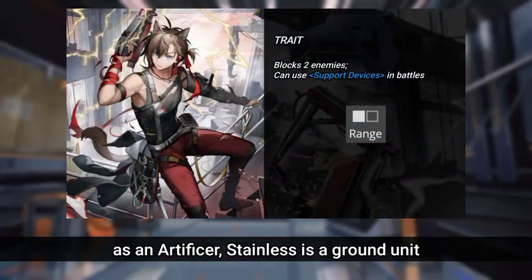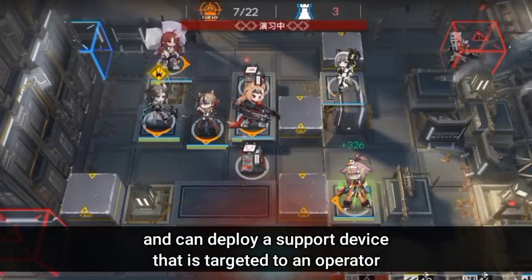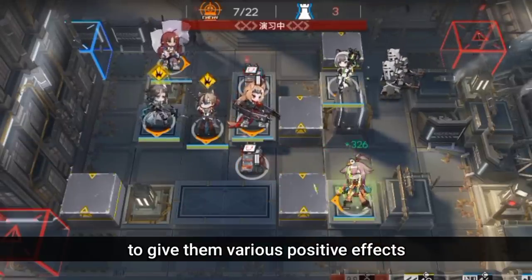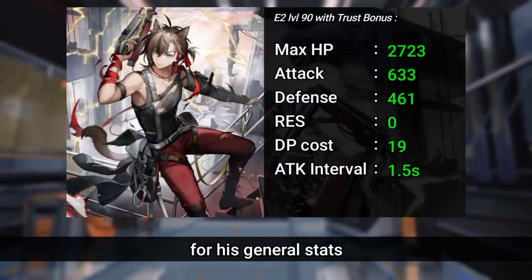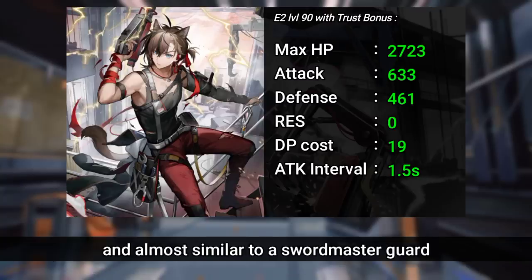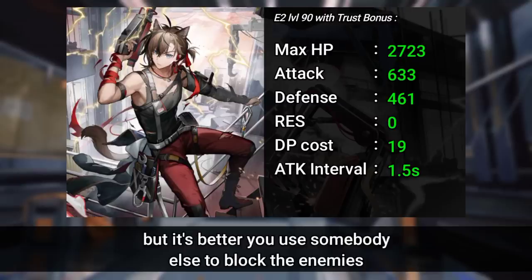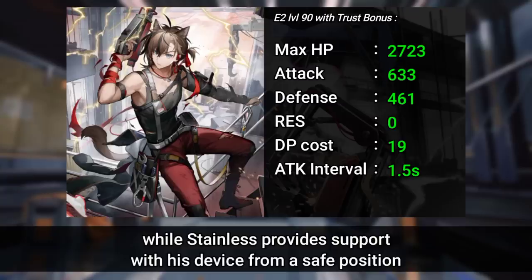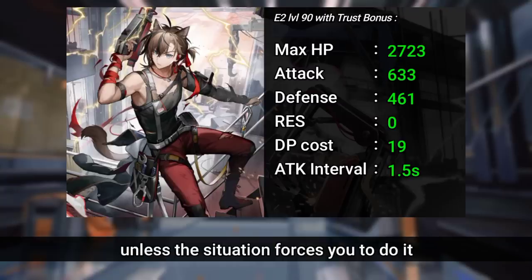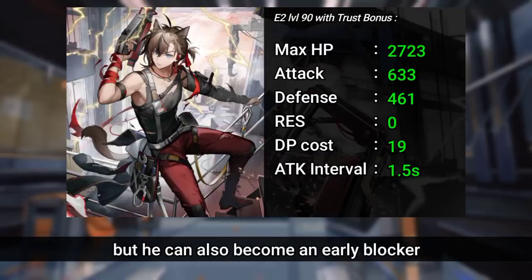As an Artificer, Stainless is a ground unit and can deploy a support device targeted to an operator to give them various positive effects. For his general stats, as a ground unit he has good stats — more than all 6-star Pioneer Vanguards and almost similar to a Swordmaster Guard. He can hold against attacks from normal enemies and some elites, but it's better to use somebody else to block enemies while Stainless provides support from a safe position. Although his DP cost isn't exactly cheap, he can also become an early blocker.